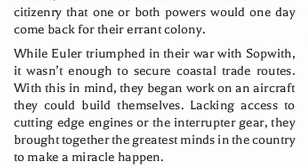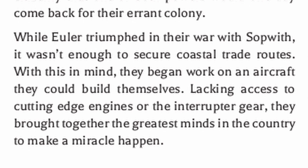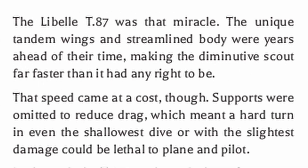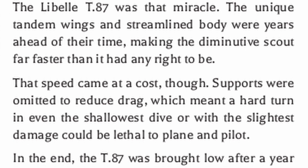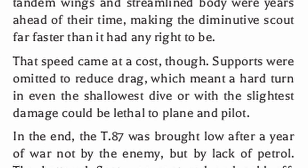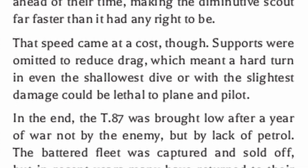Lacking access to cutting-edge engines or the interrupter gear, they brought together the greatest minds in the country to make a miracle happen. The Libel T.87 was that miracle. The unique tandem wings and streamlined body were years ahead of their time, making the diminutive scout far faster than it had any right to be. That speed came at a cost though — supports were omitted to reduce drag, which meant a hard turn in even the shallowest dive or with the slightest damage could be lethal to plane and pilot.